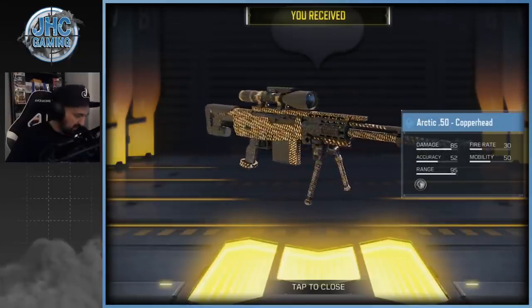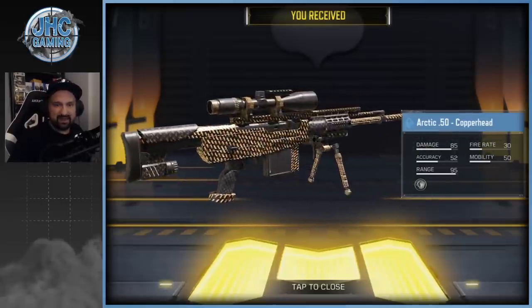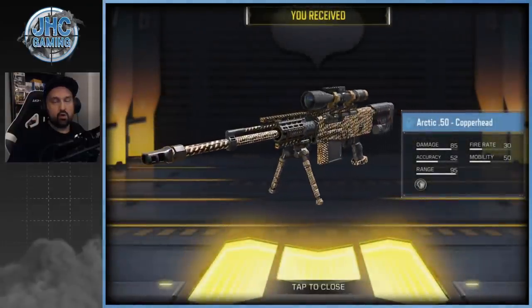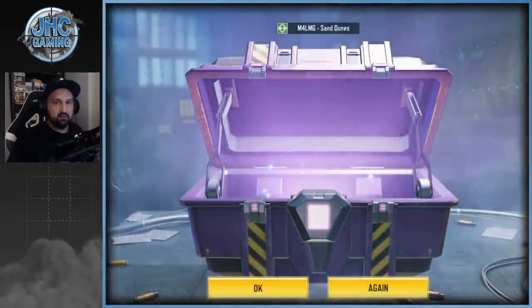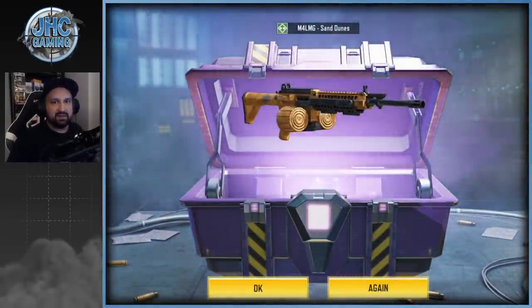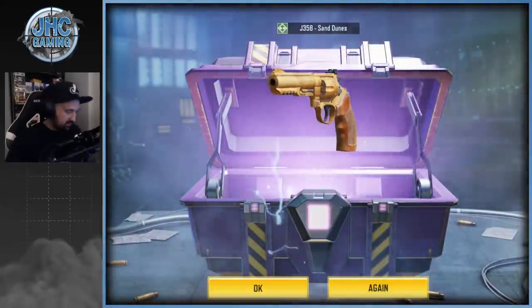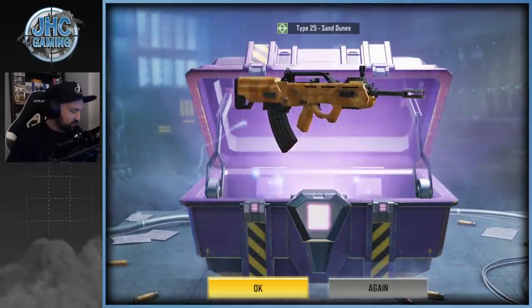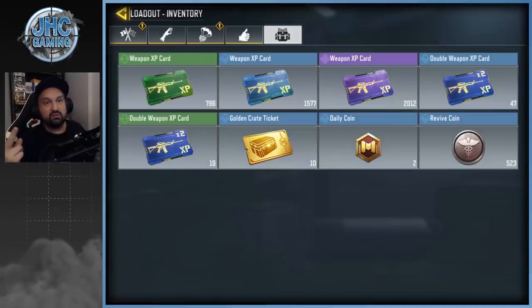First pull: a rare Arctic 50 Copperhead — leave a comment on how you like these skins, they're okay I guess. Let's go again. Looks like my game might be bugged. We got M4 LMG Sand Dunes, J358 Sand Dunes — not a big fan of the M4 LMG. Two more: nice, the Type 25! That one's actually very, very cool. So we got: Type 25, two Arctic 50, J358, M4 LMG. That's it for the season crates. Not so good so far for real.